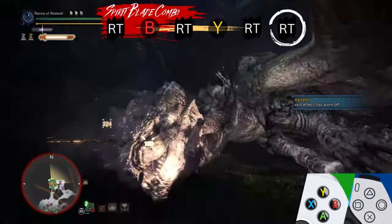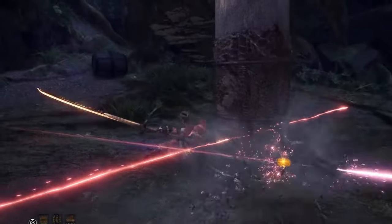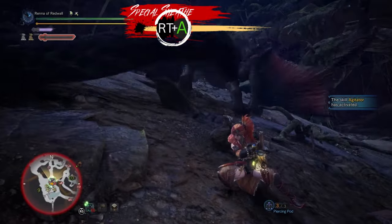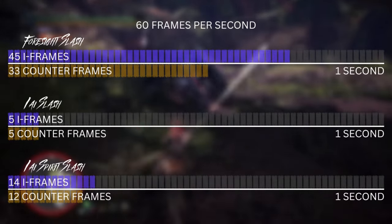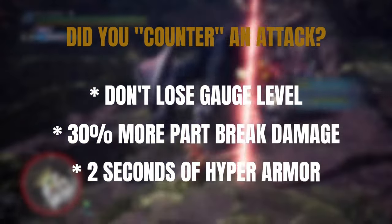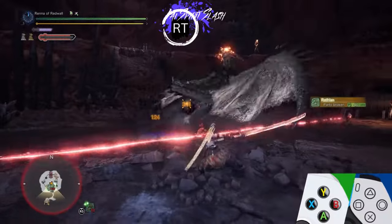EI Spirit Slash is performed by pressing the right trigger while in Special Sheath. If it connects, it deals a lot of damage but costs a level of your Spirit Gauge. The damage you deal scales with your Spirit Gauge level. EI Spirit Slash is also a counter — it has 14 iframes and 12 counter frames on startup, 0.23 and 0.2 seconds respectively. If you counter an attack, you don't lose a level of Spirit Gauge. You also deal 30% more part break damage and gain 2 seconds of Hyper Armor. You shouldn't really use EI Spirit Slash unless you're planning to counter with it. The attack also has Mind's Eye and cannot bounce.